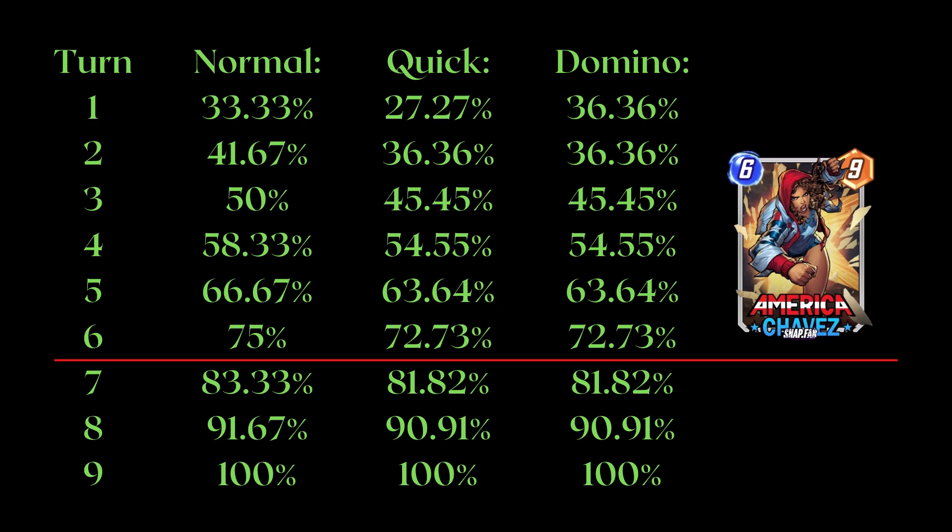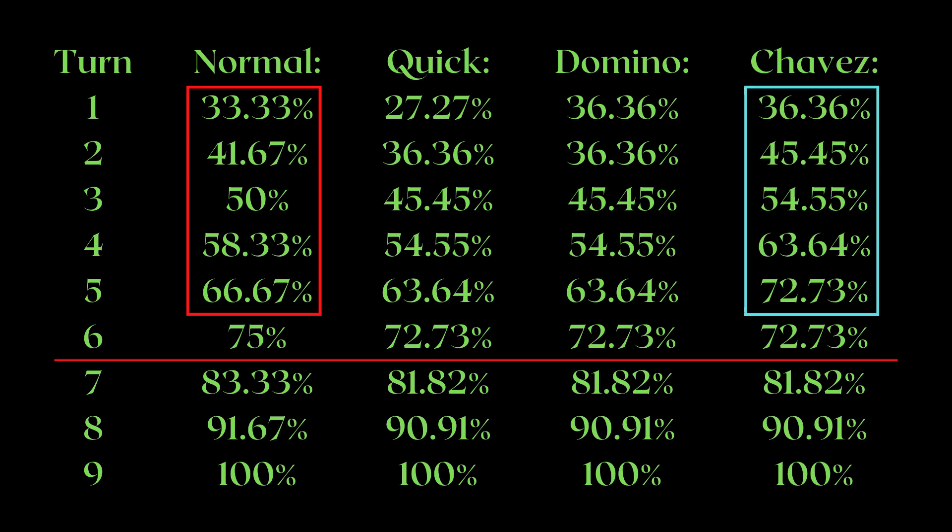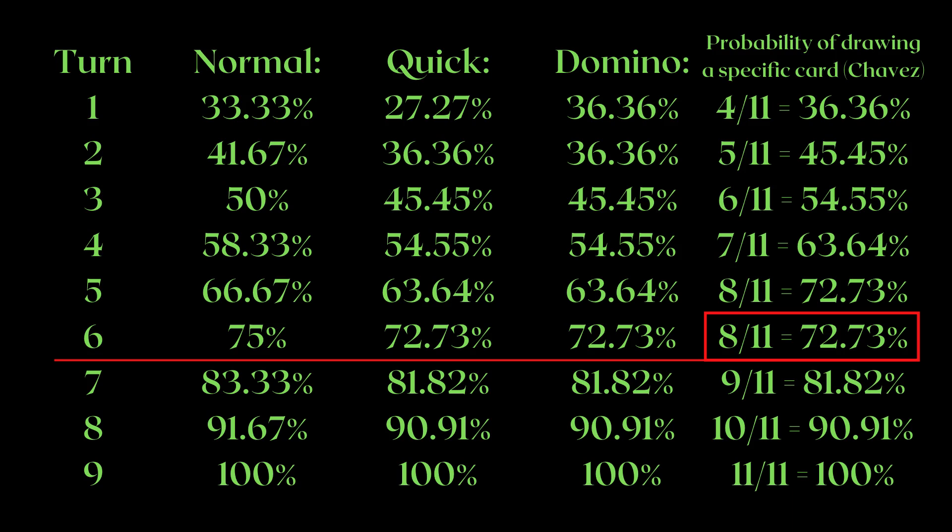Finally, we have America Chavez — the best and most interesting out of the 3 — as she serves her purpose to front-load your power quite well. Looking at Chavez's draw probability, prior to turn 6 your rate of drawing any other specific card in your deck increases. Running Chavez allows all your other card combos to be more likely to happen on curve. On turn 6 you basically draw Chavez, so the overall probability of drawing a specific card up until that point does not change at all.